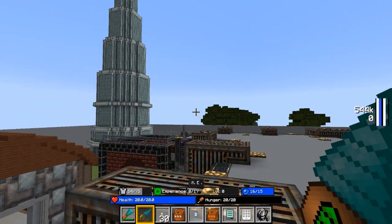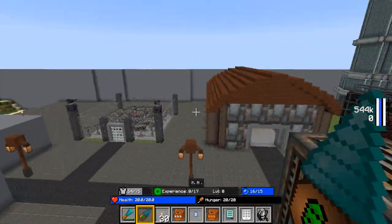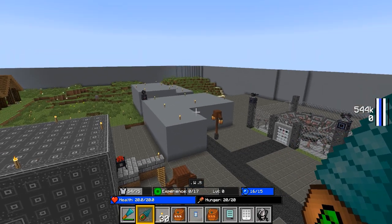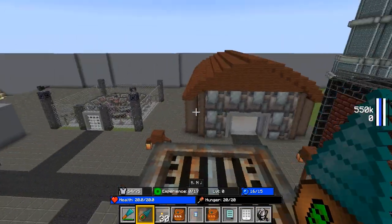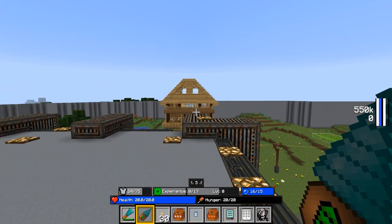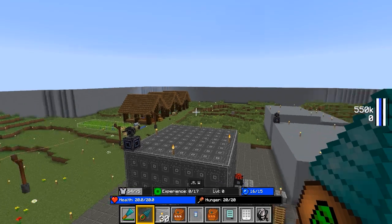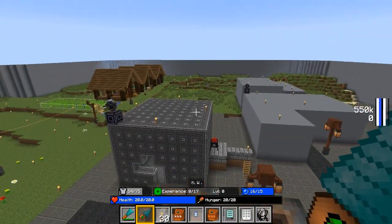Hey everyone, welcome back to Mod Life Season 3, episode number 35. Since the last episode, I really haven't been doing too much, just kind of hanging around. I did make a new addition to our power building — our power facility, something like that. I need to get a name down for that. We got our warehouse, our infernal furnace, our processing plant, my house that just looks kind of weird and needs to be finished. I'll get to that later.